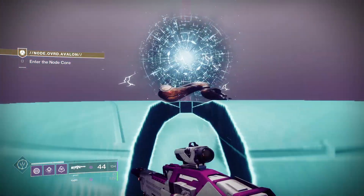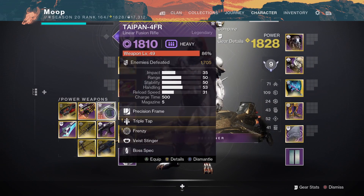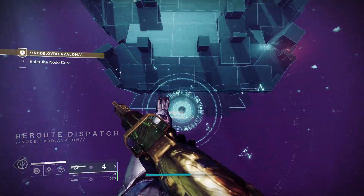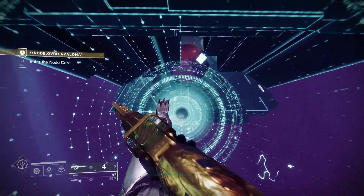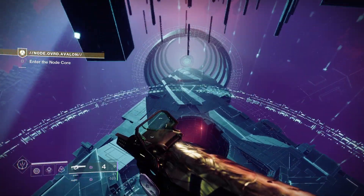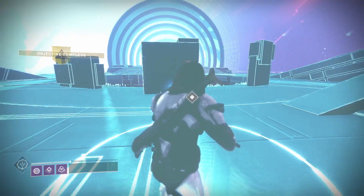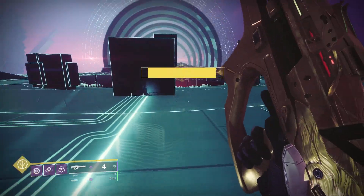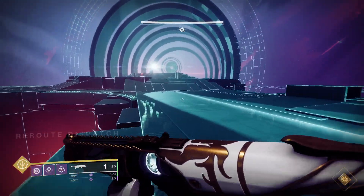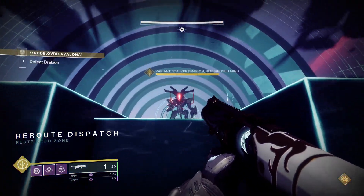And now we're on to the final bit. We're going to switch to a linear fusion rifle here, just for better boss damage. Probably should have mentioned that at the start, but you know, it's fine. So now let's do the Brachion fight. It's a bit difficult at times, but if you know what to do it's not too bad. We're going to start by throwing a Witherhorde so I can tell when he's damageable.